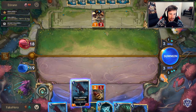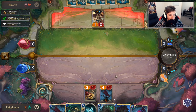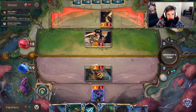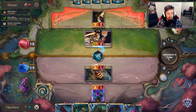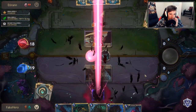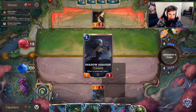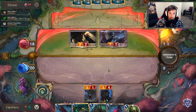You know what outplays me here? Katarina. Yeah, that works as well I guess. So this is a pretty free swing now. Never take that block, guys — especially when the Shadow Isles has two mana, never take that risk. I'm going to play Maokai. It's a pretty free Maokai. I'll take a block here.